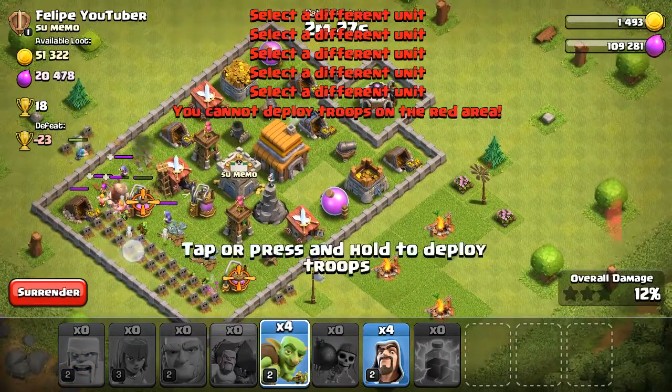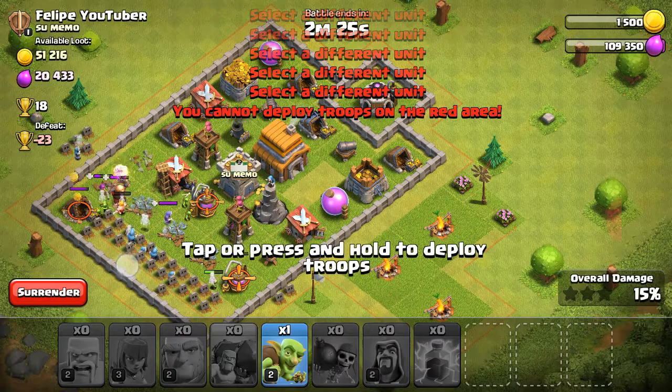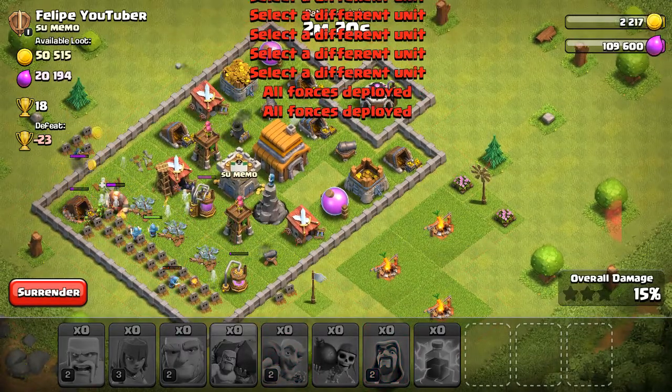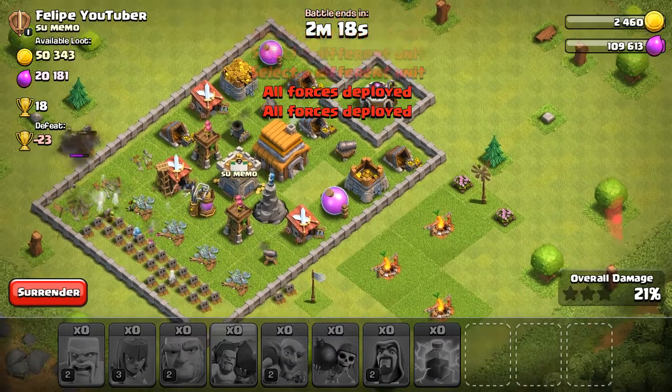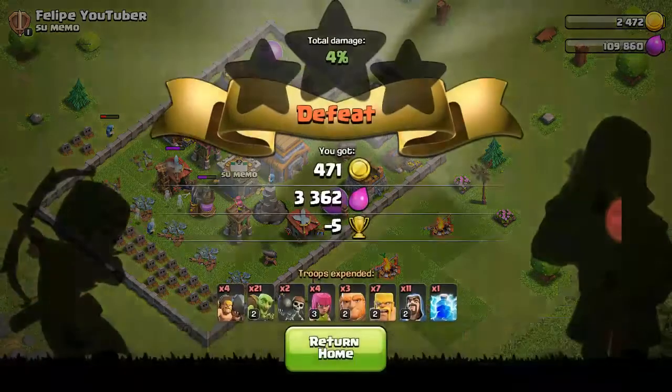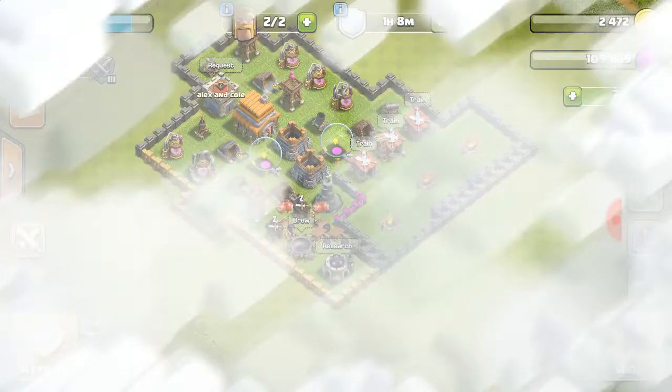This base — I can't even get a 1-star. He had troops and yeah, I'm already done. Wow, I got 23 minus. Are you kidding me?